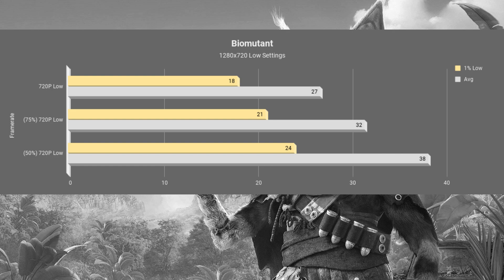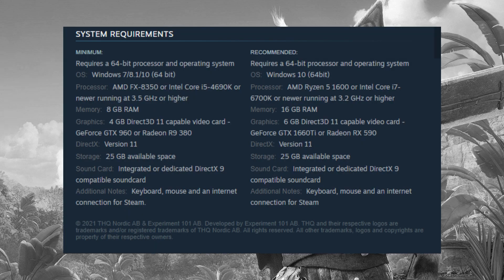Not bad, but not good. 75% resolution scaling provides a 32 FPS average with a 1% low of 21. And at native 720p, the average starts to be under 30 frames per second, so I can't recommend that.